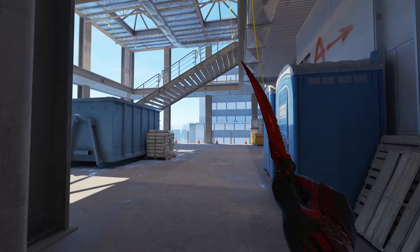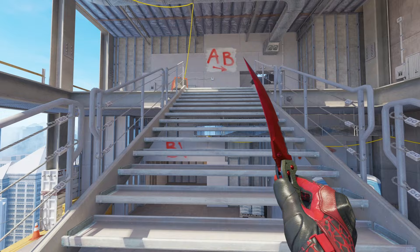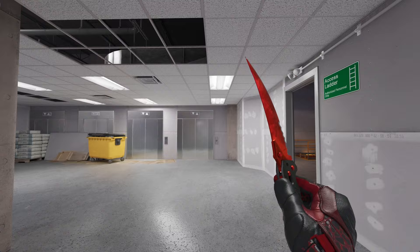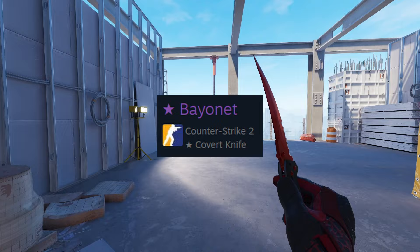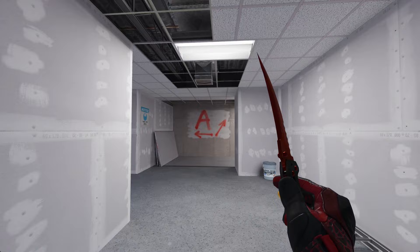Knives can also have different skins, which changes how the blade and sometimes the handle of a knife model looks. Typically, a larger blade is better so you can see more of the skin on the knife if you have one, and a knife without a skin is referred to as a vanilla knife. There are a lot of different knife skins — too many for this video — so if you want a video breaking down knife skins, comment down below. In their names, knives have a little star to indicate they're of a higher rarity, but there are a couple knives that don't, because they were rewarded by Steam's support incorrectly named.